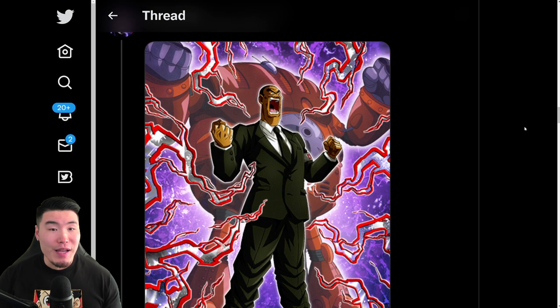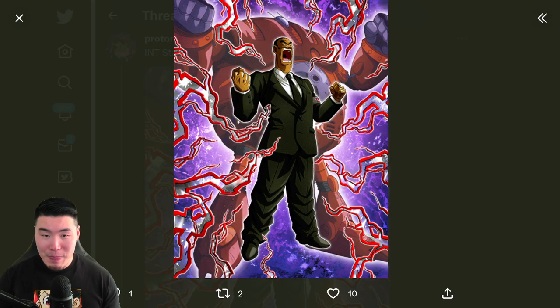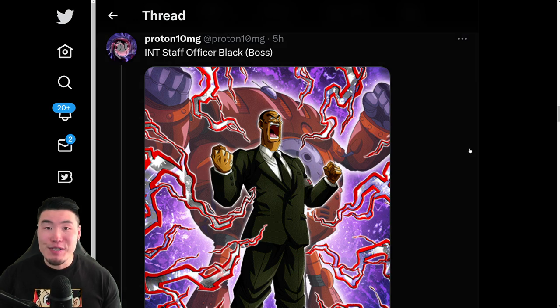We also have a new INT Staff Officer Black, which is a boss unit or boss card. Unfortunately, not summonable or obtainable at this moment in time. Although I would not mind, at some point, if we got like a free-to-play version, or maybe even a summonable version like a side unit on some banner in the future. We'll see. But that is the Boss Staff Officer Black.